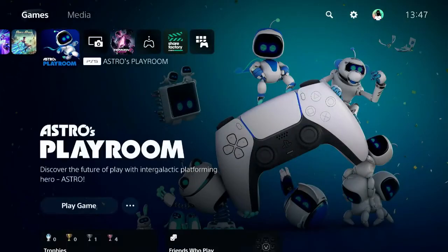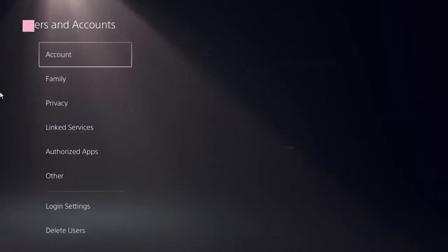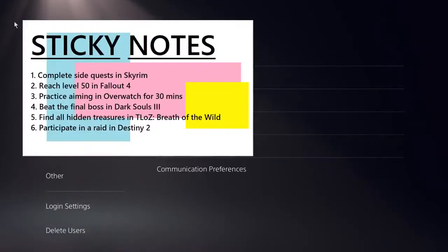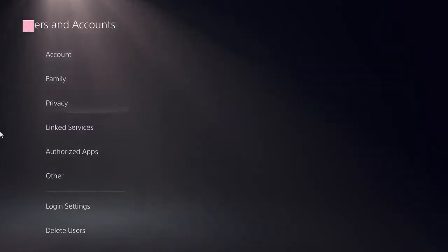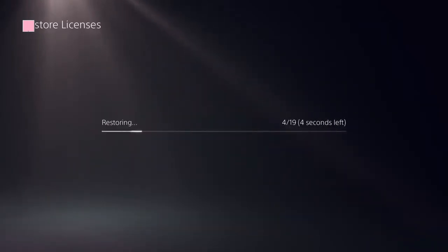To begin with, ensure that you are on the home screen of the PS5 and navigate to the top corner and find the settings icon there. Click on User and Accounts. Now here you need to look at the option Restore Licenses. Click on that. Restore it and it should be done in a few seconds.